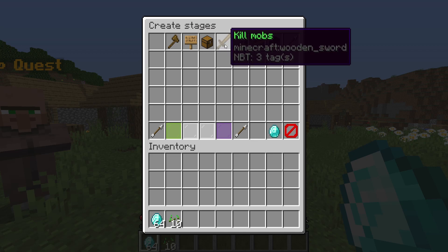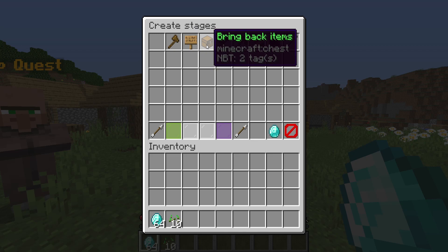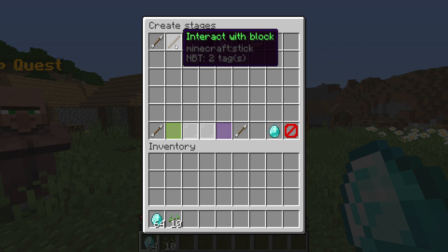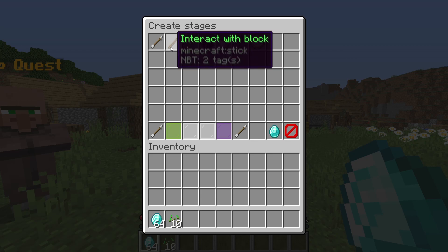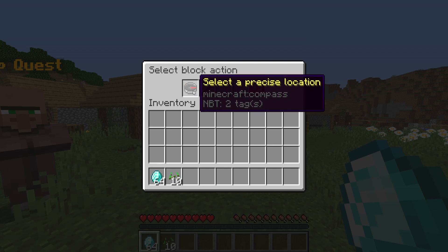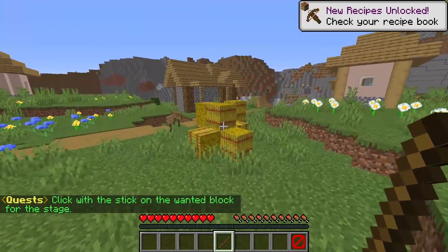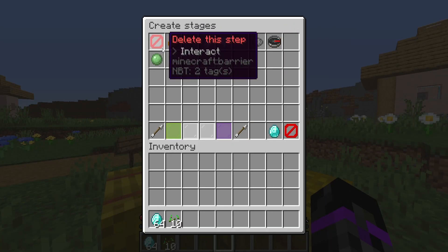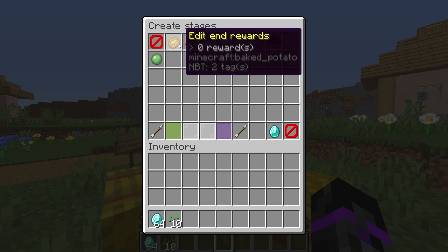Here is where you set up all the different objective types: region (requires WorldGuard), find NPCs, bring back items, kill mobs, break blocks, place blocks, write in chat, interact with blocks, catch fish, fill buckets, go to a location, and even check player time. I'm going to select 'interact with a block' and choose a precise location. I'll click the stick, right-click the wheat block, and the location is now set.